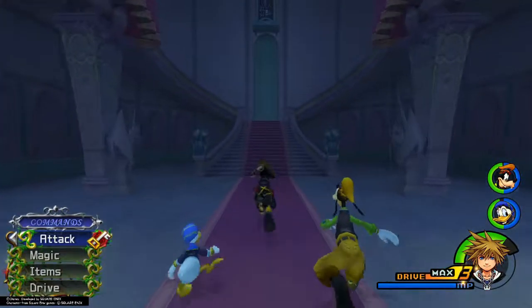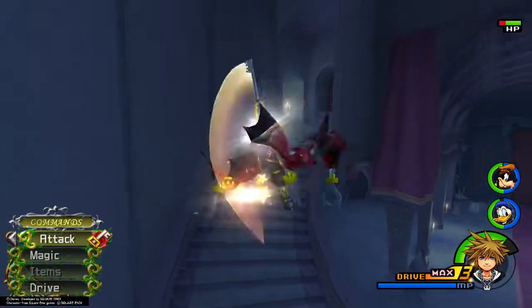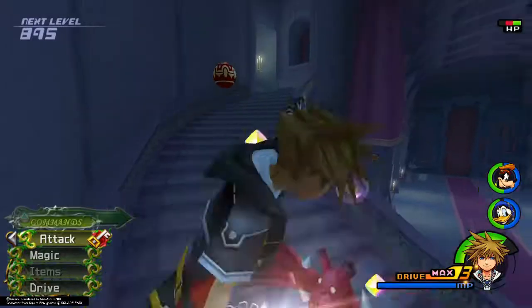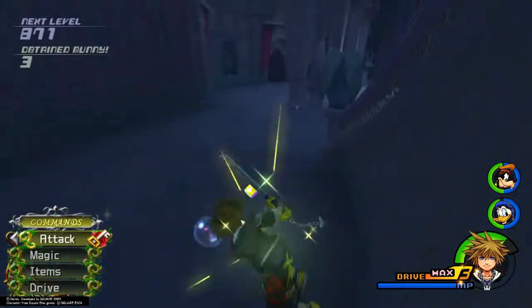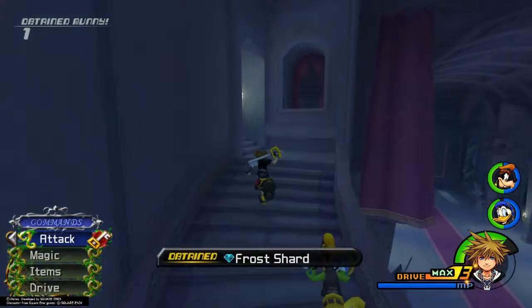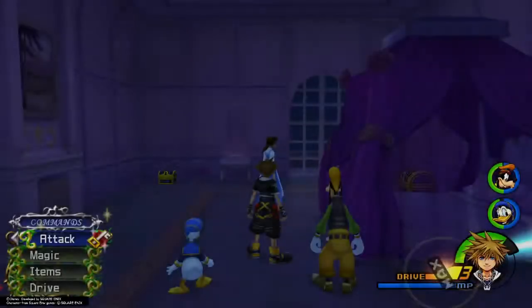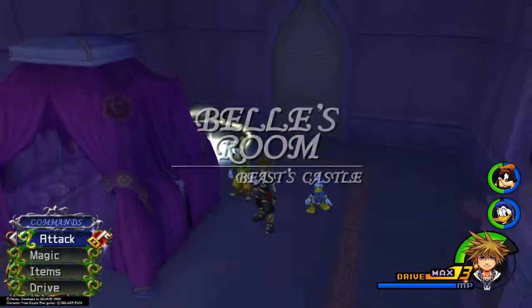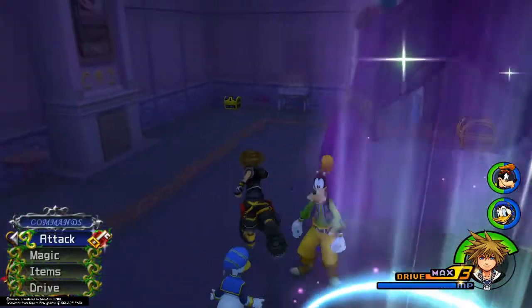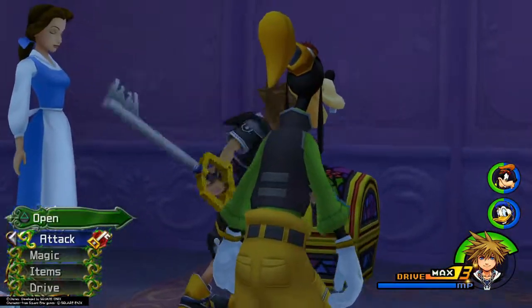Once inside the castle, you're going to want to make your way up and to the right. It's a pretty good idea to start killing things and gather their materials, because you will need a lot of them throughout the game to make some decent equipment. Synthesis plays a huge role, especially in the 100% cleanup. As we get up here into Belle's room, go ahead and grab this chest in the back corner, and then grab the map from the big chest here.